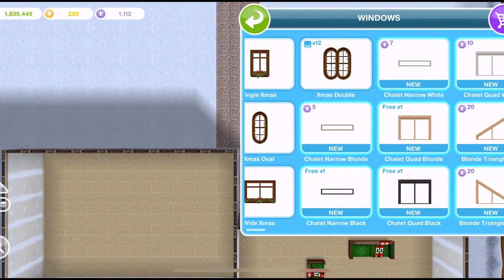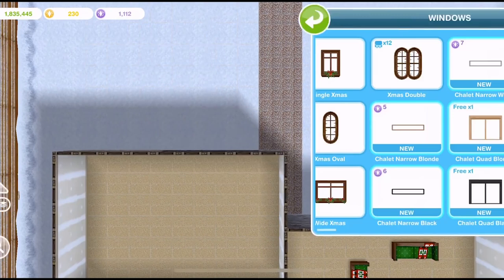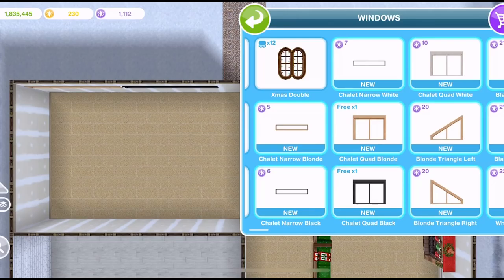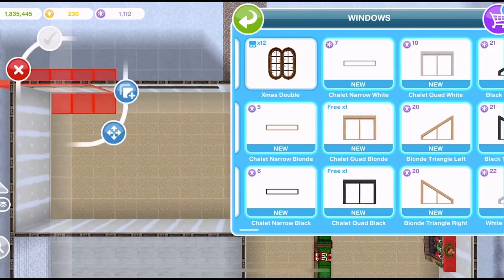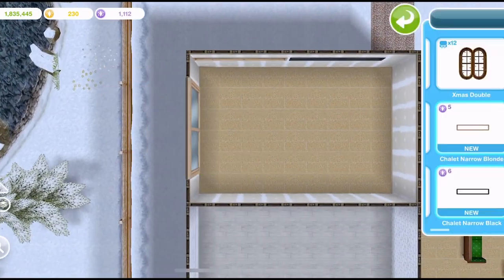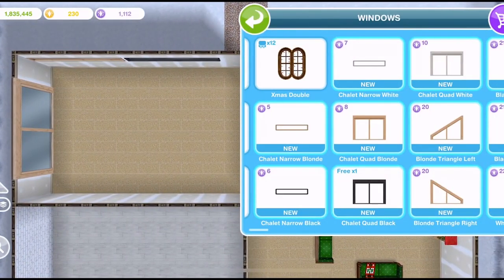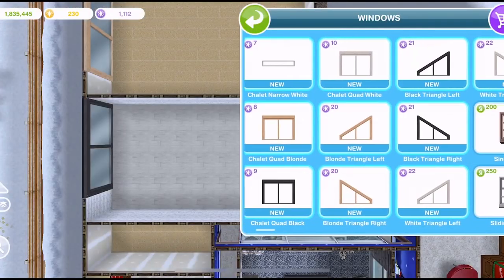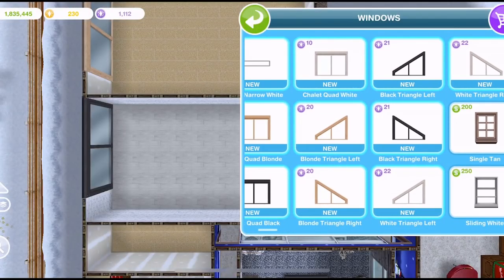These are four SP. So we get one free of all of these ones, and then they are five and six SP. We get a free one of these Chalet Blonde Quad — wow, they are huge. Chalet Quad Black. And then the rest of them, we don't get a free one. Wow, those triangle ones are amazing.